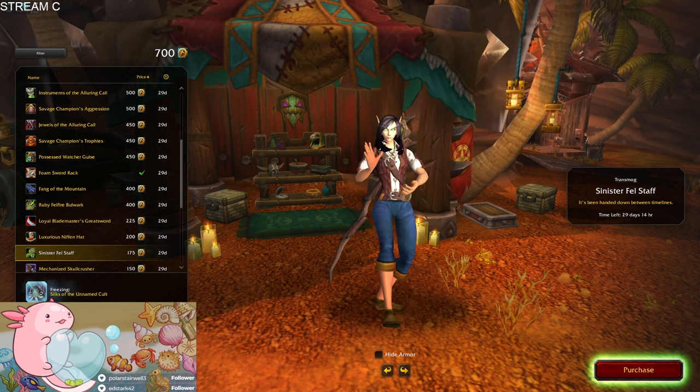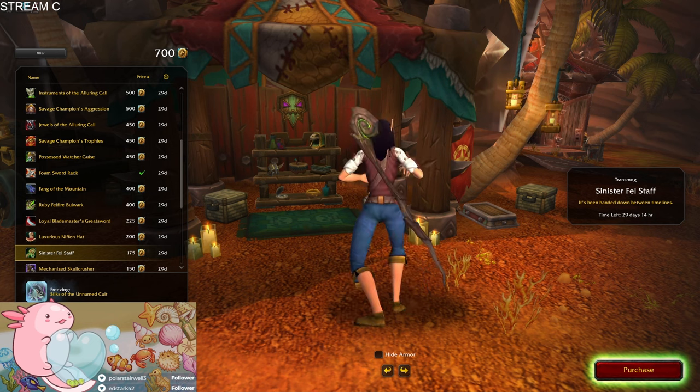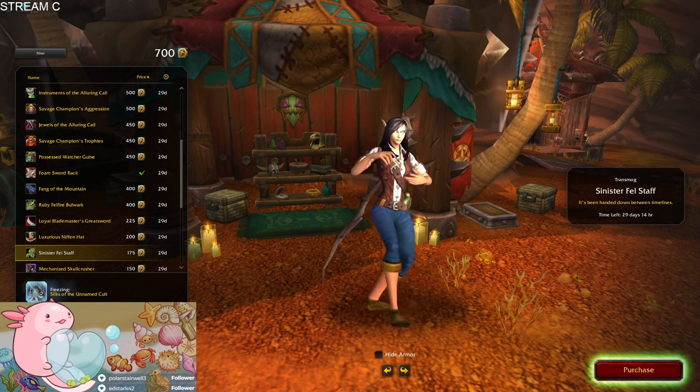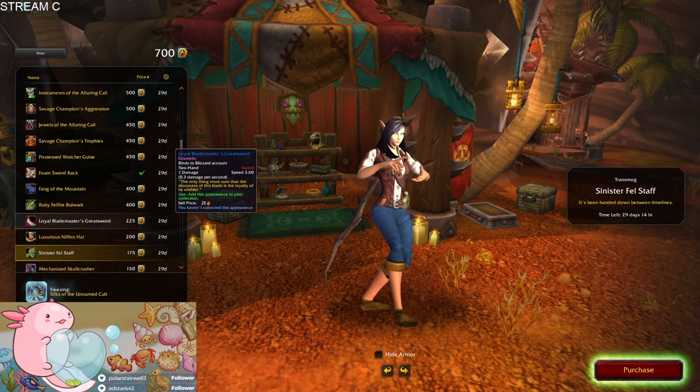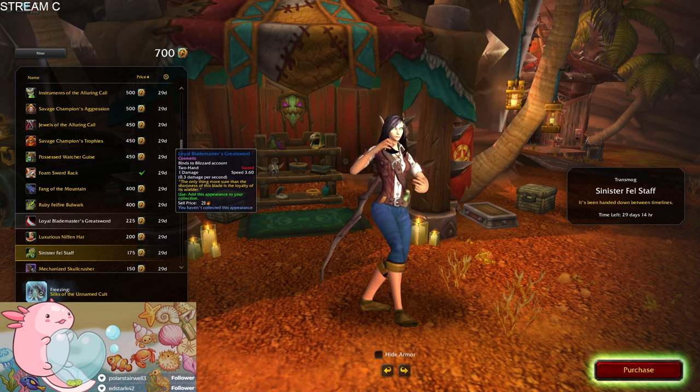Oh, that's a Sinister Phil Staff. What makes it sinister — the fact that it looks like an ordinary one? You mentioned I don't have the other mummy pet — Mimi is fairly easy to get and the only requirement is three people in the party. Oh yes, I do know about that one, I just haven't been able to get it yet.